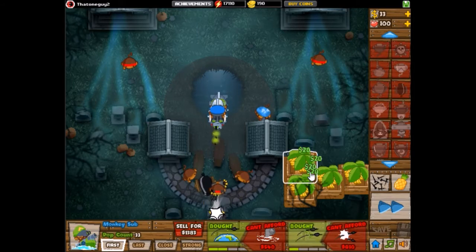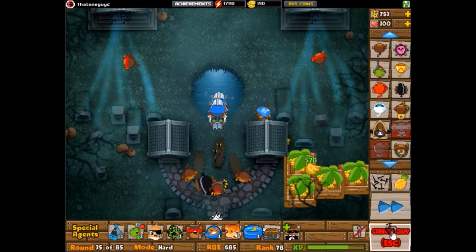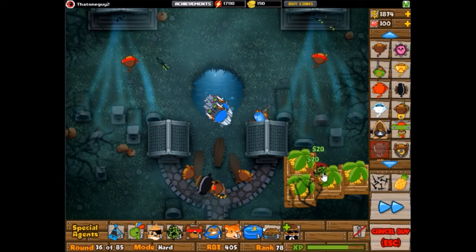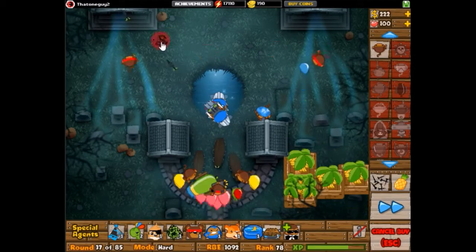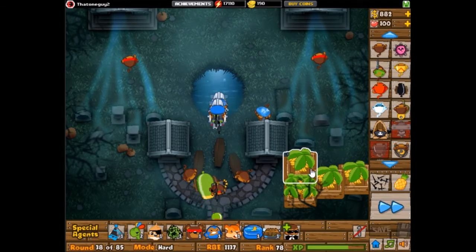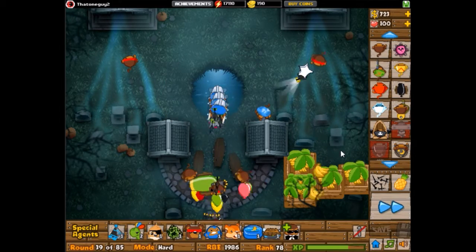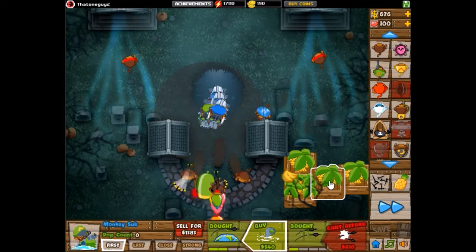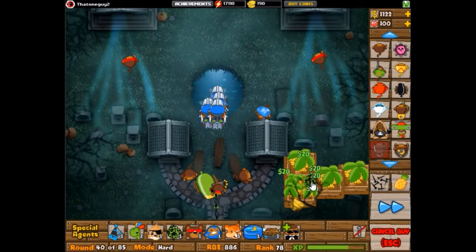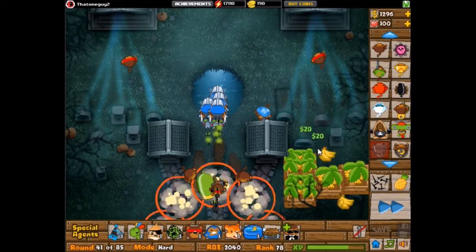Strategy-wise, just spam a whole bunch of subs. This map has the most exits of any other map, because it goes one path, then splits into two, and then those split into five each. So technically one balloon can go ten different paths, which is pretty crazy — even more than tar pits and stuff. There's not really a good place for a spike factory, and the only good place for towers seemed to be right at the front, so I just really crowded that place up. If needed, I did use road spikes, and I had dart monkeys 2-0 near the back so the subs can hit pretty much anything.